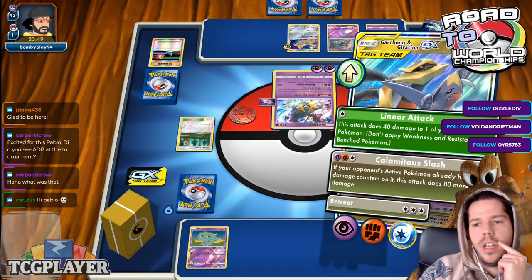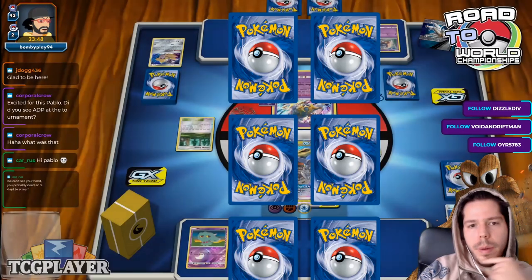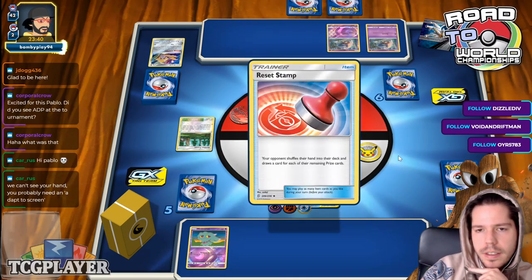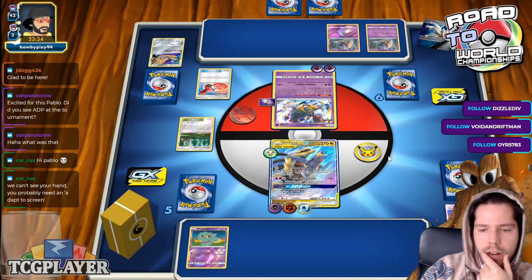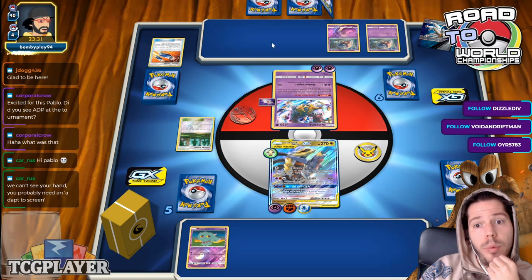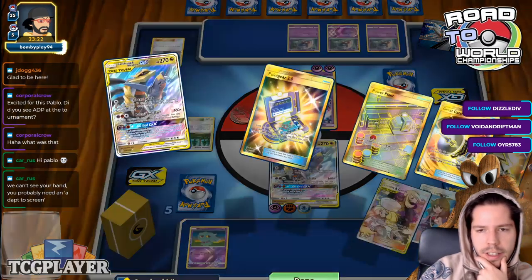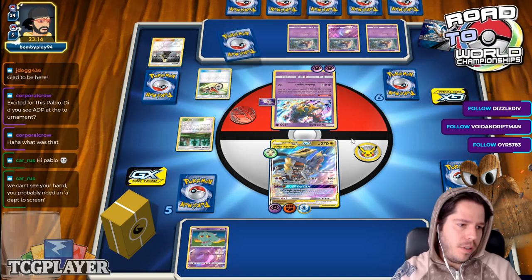I feel like if I bench the Blast Cephalon, I will immediately reveal to my opponent my strategy, which is not the biggest deal. Based on my hand, it's a terrible start though. Next turn I'll definitely KO the Giratina. My opponent does play Marnie and does find it as well, so that's very annoying. But I do find Recovery. We also see Custom Catcher — so not playing the most standardized list.